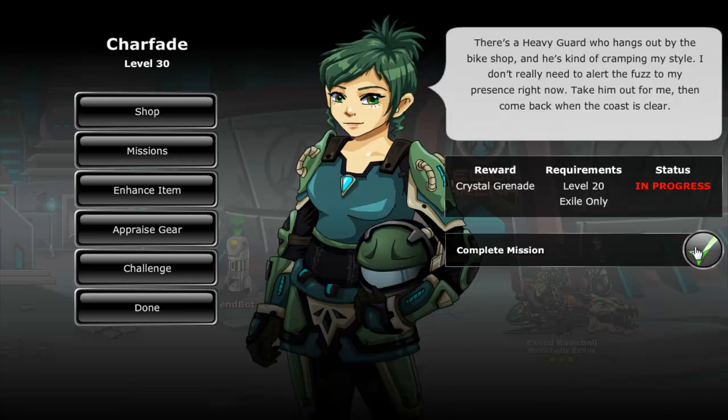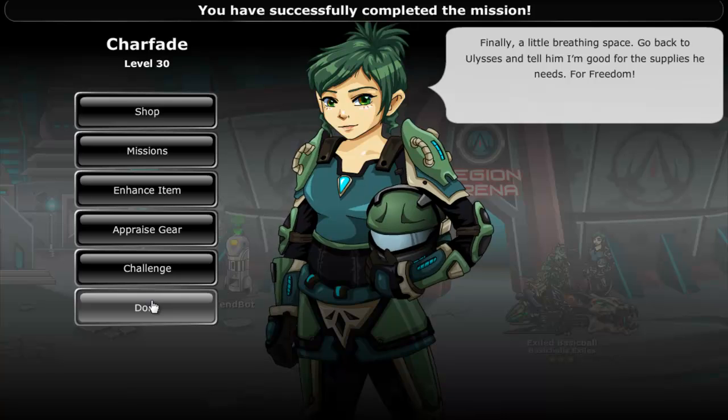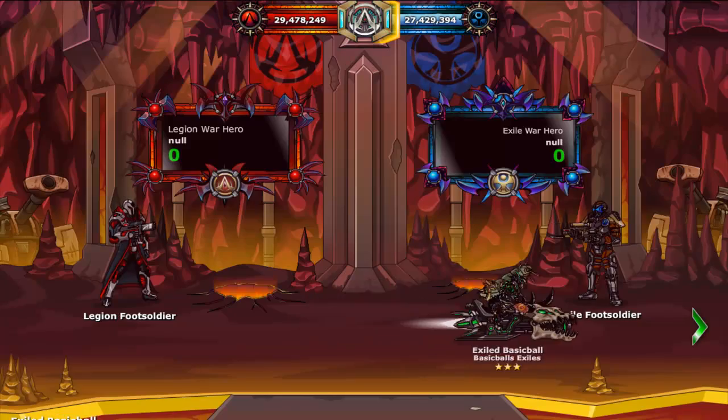When you have completed the mission, go back to Ulysses, whose last mission just unlocked. To return to the Infernal Infiltration mines, simply click your map button and then click the corresponding button.